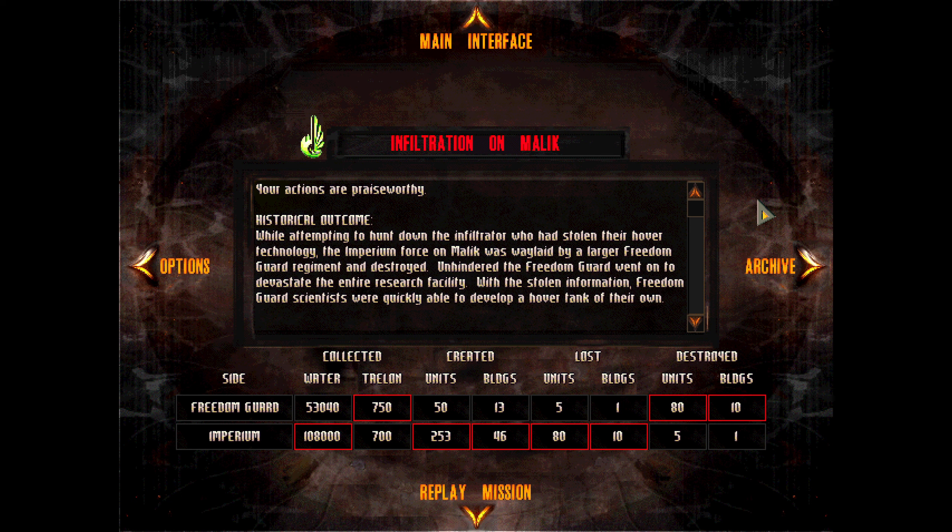Your actions are praiseworthy. Historical outcome: While attempting to hunt down the infiltrator who had stolen their hover technology, the Imperium Force on Mantec was waylaid by a larger Freedom Guard regiment and destroyed. Unhindered, the Freedom Guard went on to devastate the entire research facility. With the stolen information, Freedom Guard scientists were quickly able to develop a hover tank of their own. Yeah, this mission is surprisingly easy. If you have a vague idea of where to go, once you have your disguised infiltrators you can wander around until you find the facility. After that, you can take your time and build up a force because the Imperium doesn't really come after you hard. So this is actually a lot less stressful than the previous mission with the water collecting. Thanks for watching and see you next time.